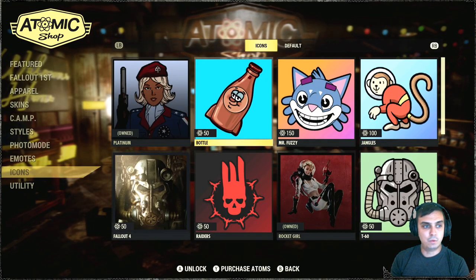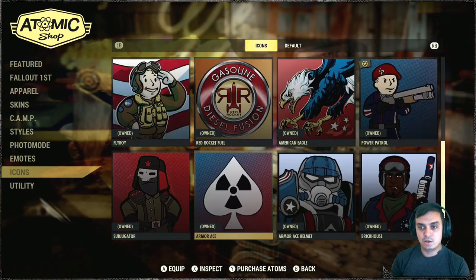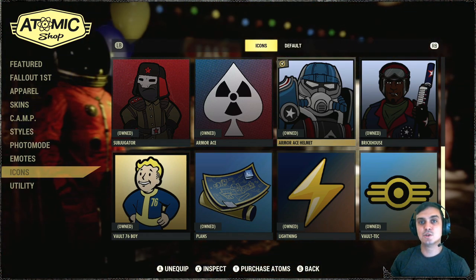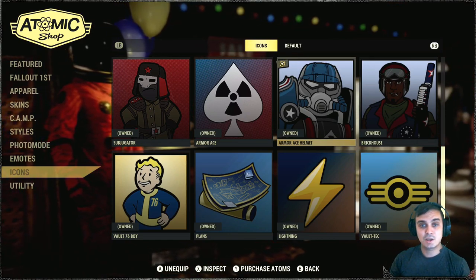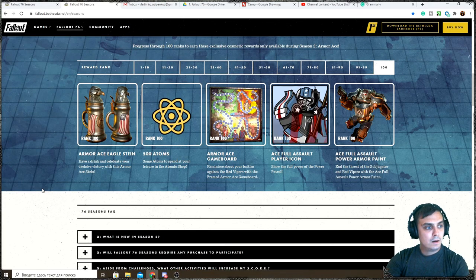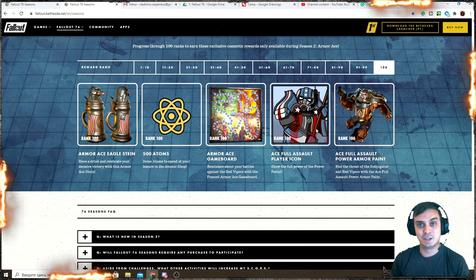I'll show you the atomic shop version and then what they're displaying as what we're supposed to get. To apply the player icon you need to navigate to your icon section and select it. This is what I got for reaching rank 100. Now let me show you what they've shown us on the list of 100 rewards - this is the player icon we were supposed to get. Bethesda, please make sure rewards look the same in-game as advertised, or at least provide some notification.